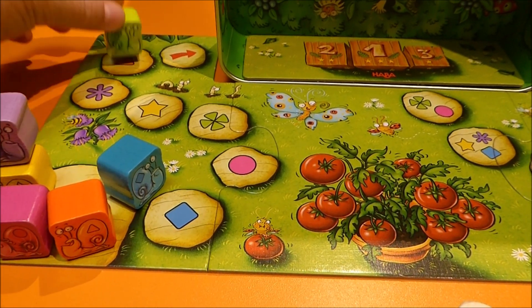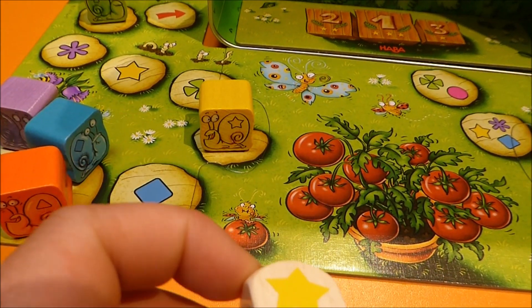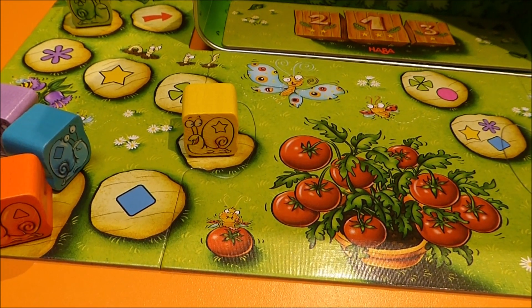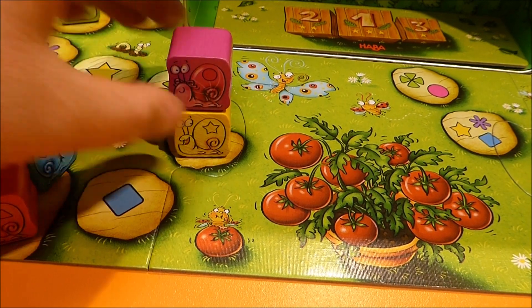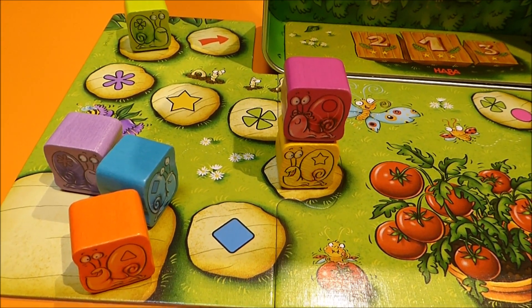If a snail is already on a path space, the symbols on the path space are now blocked. Instead, the snail symbol is now what matters. Snail towers with more than two snails can result. If a snail is under another snail, it is blocked and cannot be played.